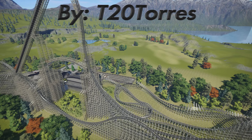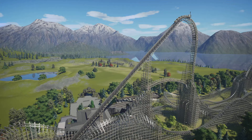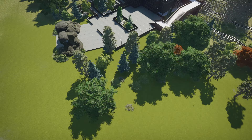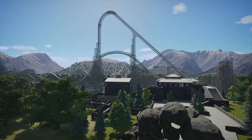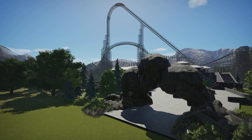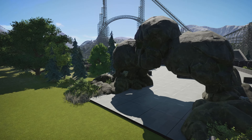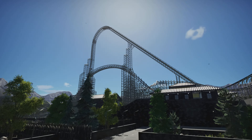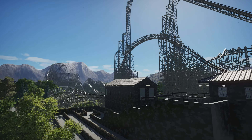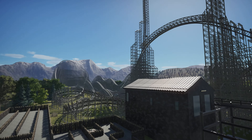Structurally it might need another support hill there, but my goodness — if we ever wondered what a 300-foot giga would look like, here we go. I believe this one's called Skull Crusher, based off that entrance. It looks like the coaster's having to wait at the top a little bit, so I'd suggest not running as many trains. It's created by T20 Torres. We're going to see the stall in a second — I see major Zadra vibes and Iron Gwazi vibes with that.